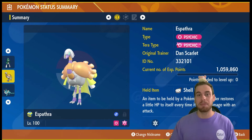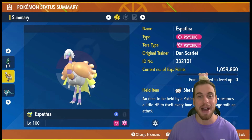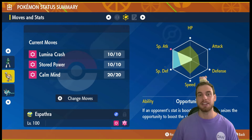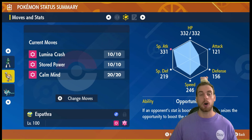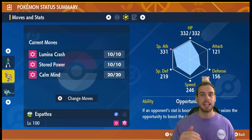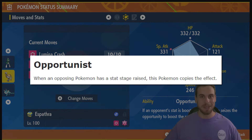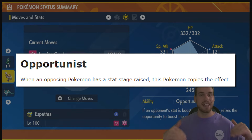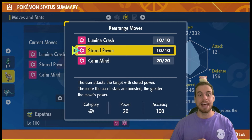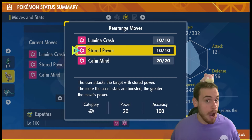Now let's zoom in on Espathra. It does have a Psychic Tera — that is on purpose. Yes, I know it hits Steel-type for not very effective damage, but it doesn't matter; this build is that strong. It has max Special Attack EVs, max Special Defense EVs, and the final four in HP. It has max IVs in all stats except Attack, and it has a Modest nature to increase Special Attack while lowering Attack because it's a special attacking Pokémon. The ability Opportunist is the key to this build — anytime Espathra's opponent raises any of its stats, Espathra copies that stat change.